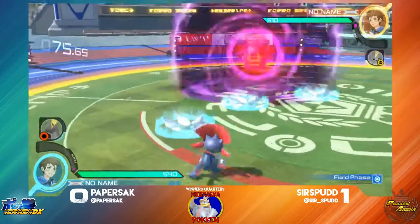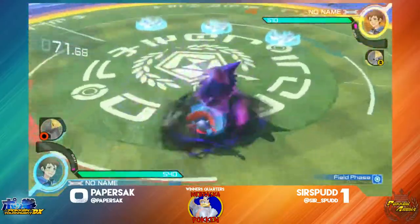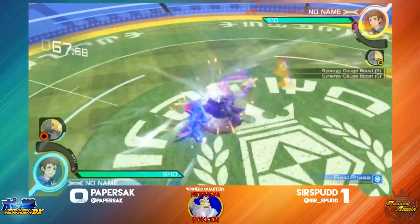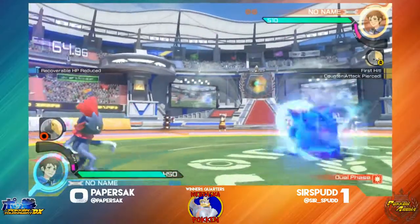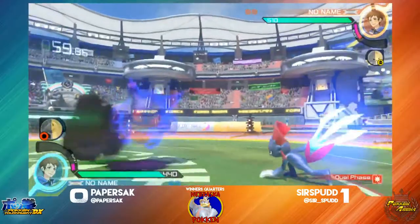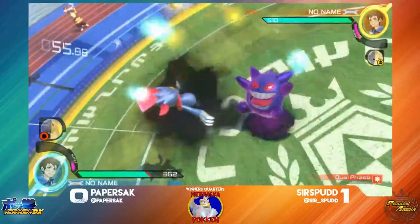It seems to me that Surfspud is actually running Jirachi — not something I have seen him use a whole lot before. I guess he really wants to get the most out of his burst. That's actually a decent idea against Weavile, because Jirachi does give a synergy gain. And the last thing you want is to have your burst and just get hit by that knockoff confirm and lose it right when you need it. I think Surfspud might be trying to avoid that.